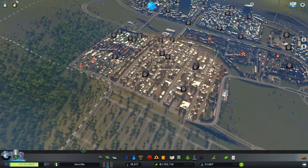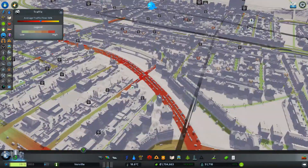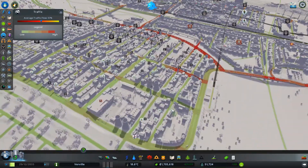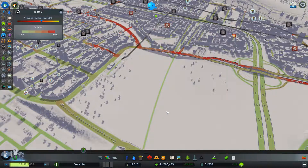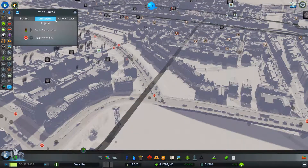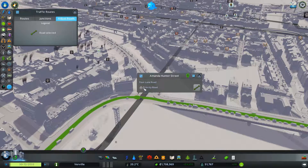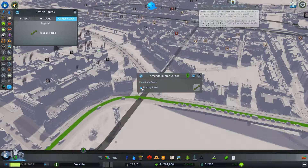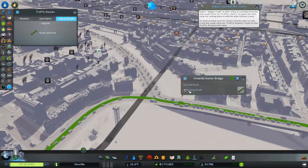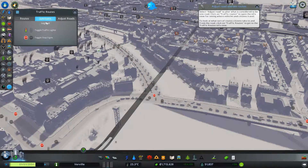Oh dear. We're still having massive, stupid, ridiculous problems. And the problem is this road. And that. This is troubling me because I really don't know what to do about it. Can I guide traffic a certain way? That would be nice. If I set this as a priority road, what does that even do? I just don't know. I really am struggling to sort this problem out, which is really annoying.